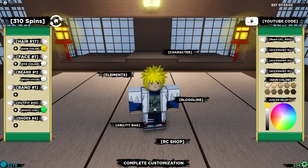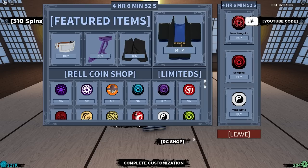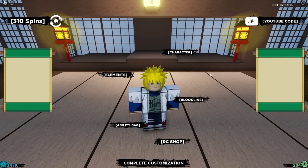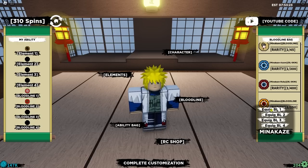We can sort this out even better later on. But now we have to get his bloodline, which is going to be pretty easy. Instead of spinning, I'm just going to go to the real RC shop and get his bloodline from here. So let's unlock this. You guys saved me a lot of time — I actually did not know this was a thing, but it saved me a lot of trouble spinning for bloodline. So we're going to be going for the Minakaze right there.